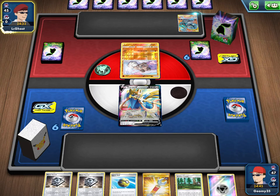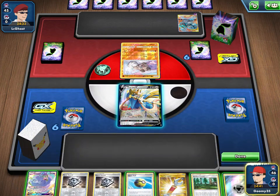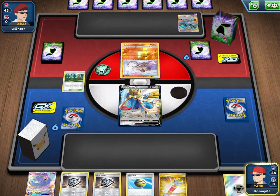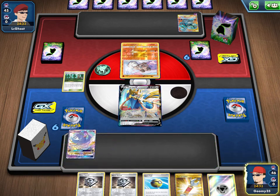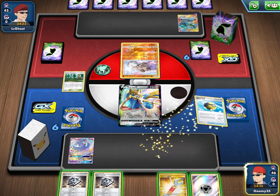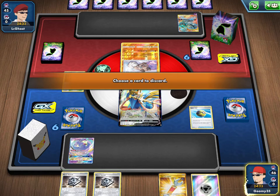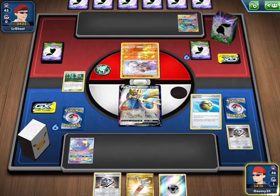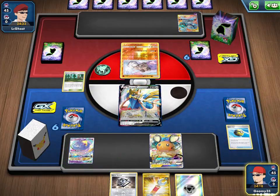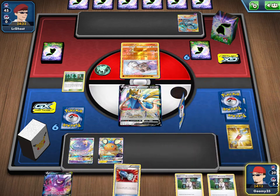Nope — opponent has Marshadow, psychic energy, pass. This might be a Machamp deck. Interesting. We'll put down Viridian Forest, put Zacian down just to have something on the bench. We'll go Quick Ball, discarding Metal Saucer since it doesn't seem great, and get Dedenne. That's pretty important. We'll use Tingly Return to discard our hand and draw up six cards.